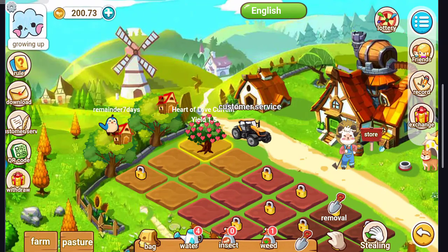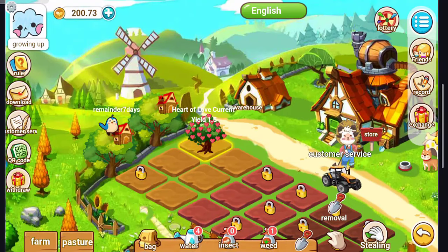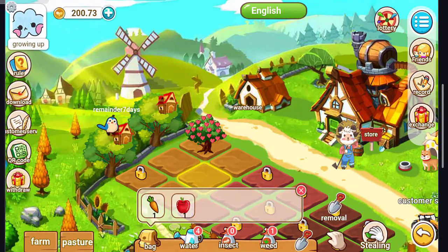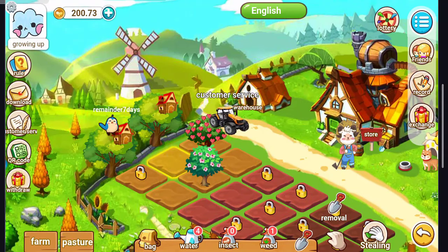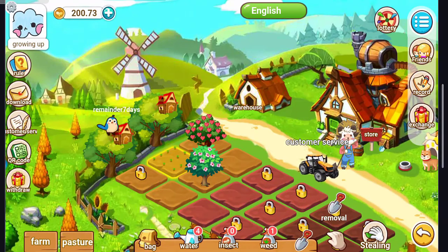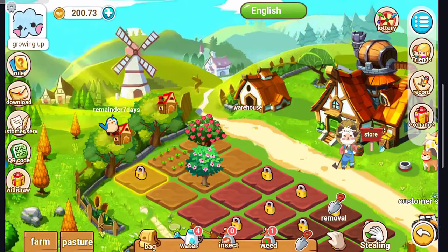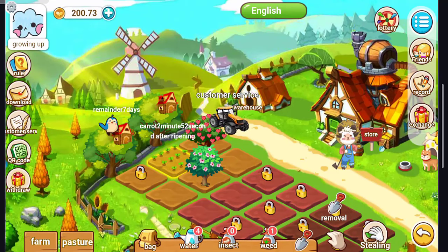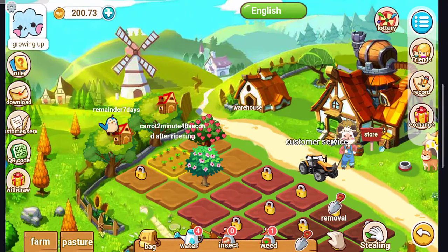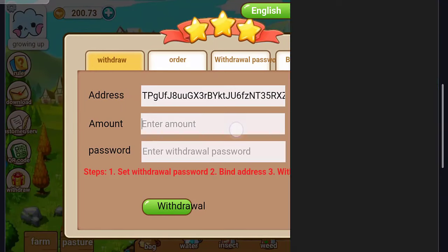Now I'll harvest the seeds. Go to the land, click on the Bag, and harvest the seeds. Click on apple seeds — you can see the apple tree and our character. The countdown shows it has 30 minutes to grow the apple and 3 minutes to grow the carrot. This is how the farming works.